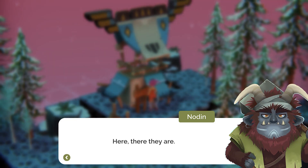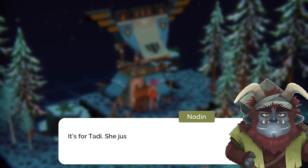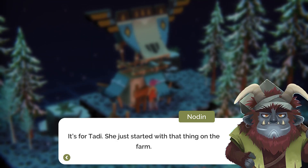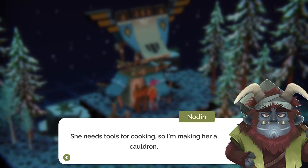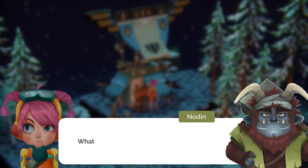Here you go. It's for Tara — she started something on the farm and she needs tools for cooking, so I made her a cauldron. A cauldron? What's that?